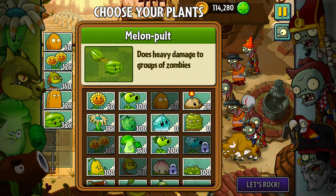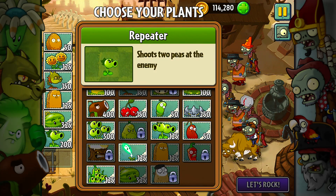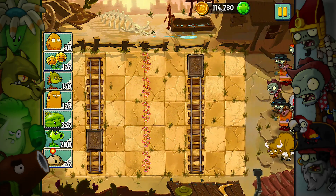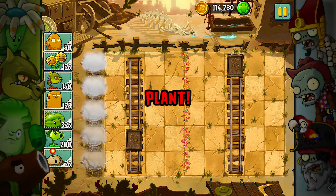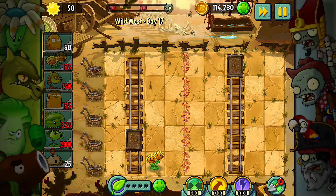Our new strategy — those guys can fling little imps, that's so stupid. We're going to do this as our strategy. My plan of action is to plant a row of twin sunflowers, a row of snapdragons, and a row of tall nuts — that's my goal.